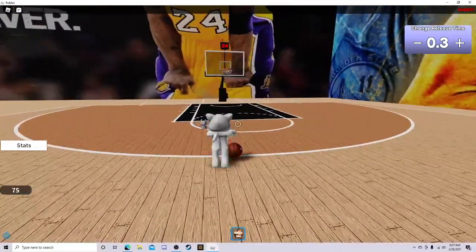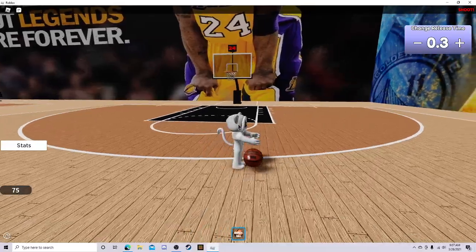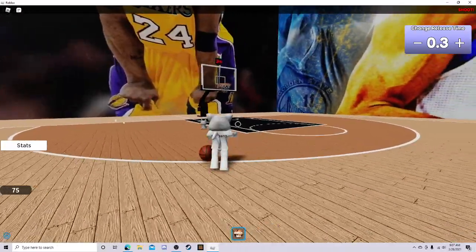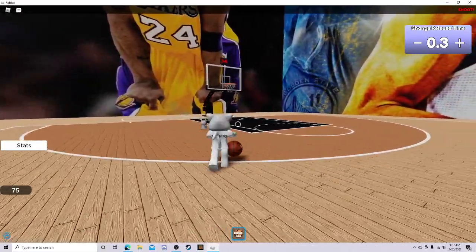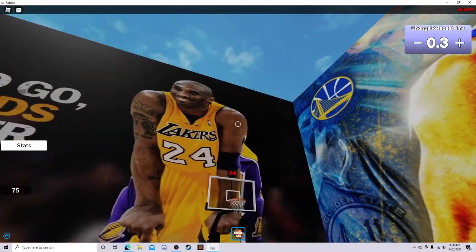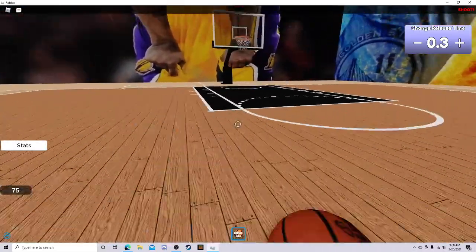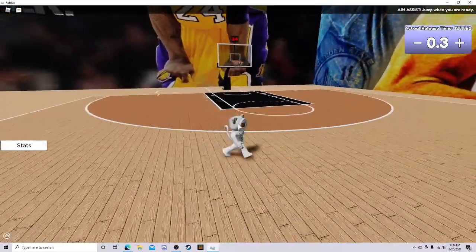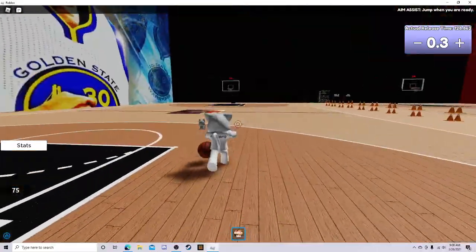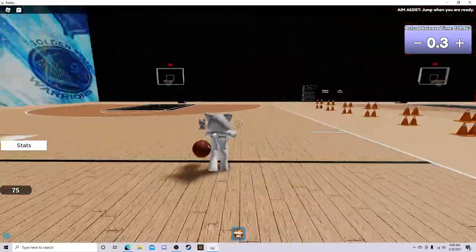Here's how you shoot — I'm doing this tutorial for fun. You can see the power — 75 on the left right now. You shoot just like that at 75 power. You can do different powers, and this will help you practice different shot powers.